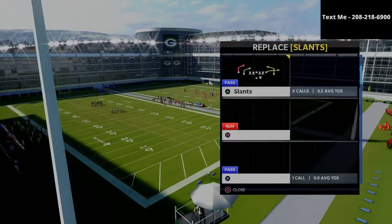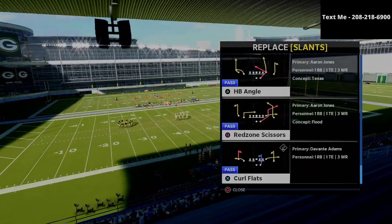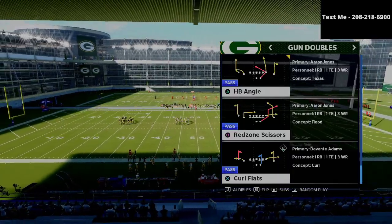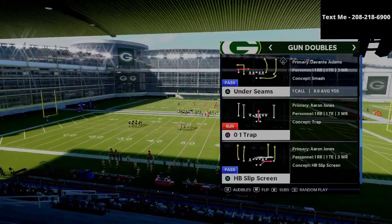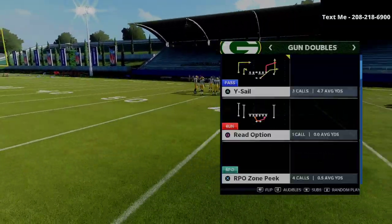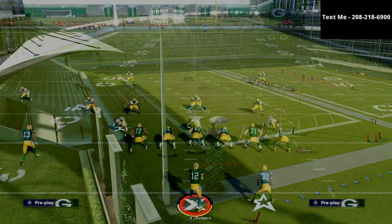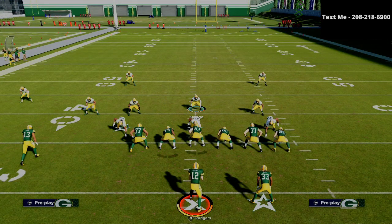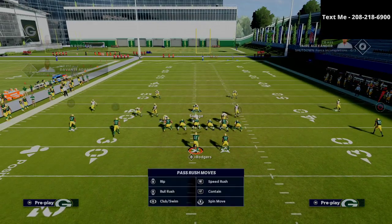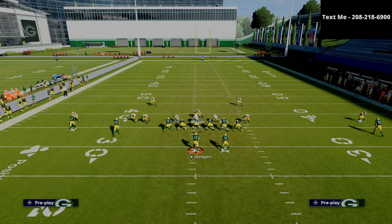We have Y-sale, PA read, and a couple of other different route combinations to account for, as you can see. This is primarily for doubles formations — two-by-two sets — and that's where it's really going to shine. Remember, we're not doing zone drops here, so we're going to be leveraging match defense out of the Cover Four Show Two. This is what the defense looks like pre-snap.